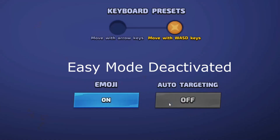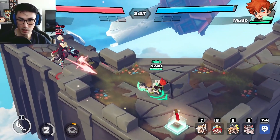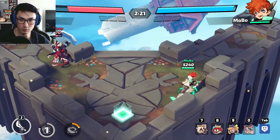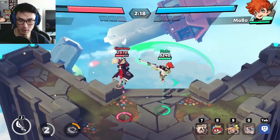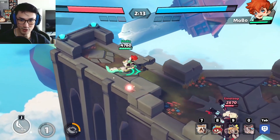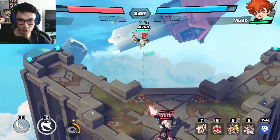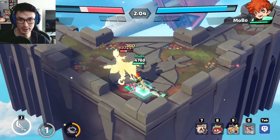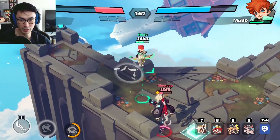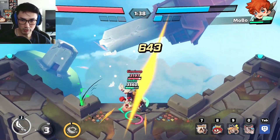Now auto targeting is off for Peter. I'm going to try his secondary jump skill the most and predict where he's going to go. His other skills don't really get affected by no auto targeting. The only bad thing is I'm missing a lot. If you're on a mobile device it's much easier with no auto targeting because you can aim at a 360-degree angle — on PC with WASD keys you only have so many angles.